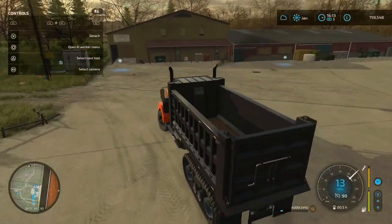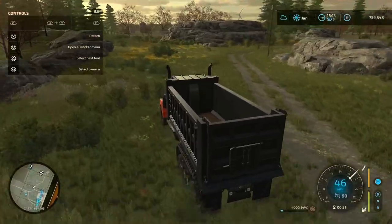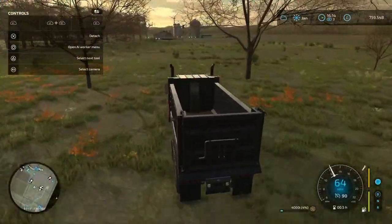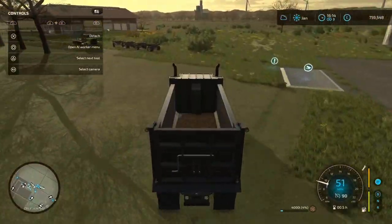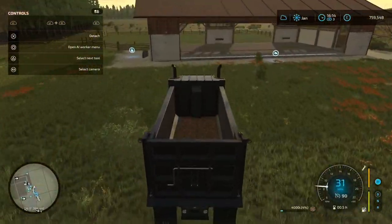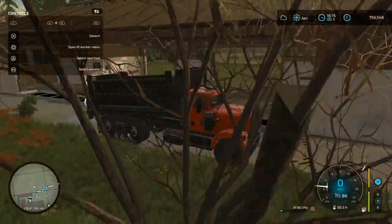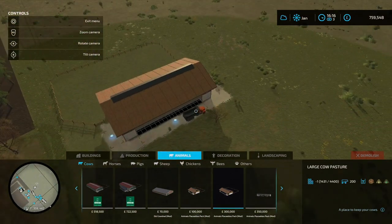I'm just going to take this to our brand new cowshed which I've put on to my farm. This is a very nice cow shed. It's in animals, cows, and this one right here — it is a mod. It's 300,000. It holds 200 cows and the nice thing is you don't need to put the water in, it's plumbed in. I absolutely love that.